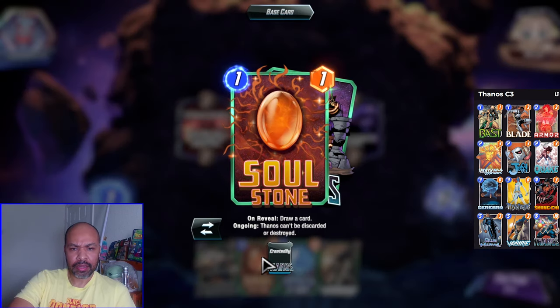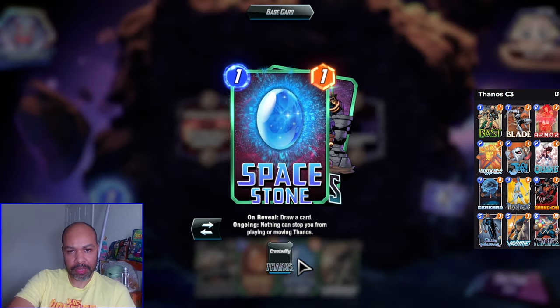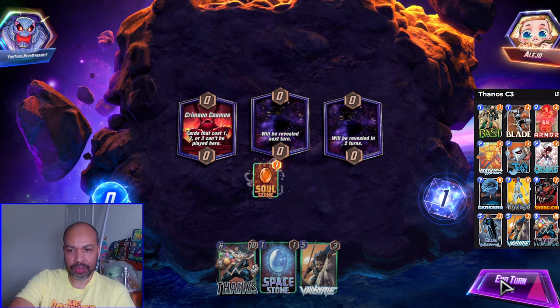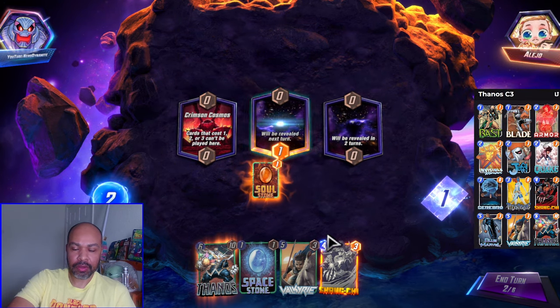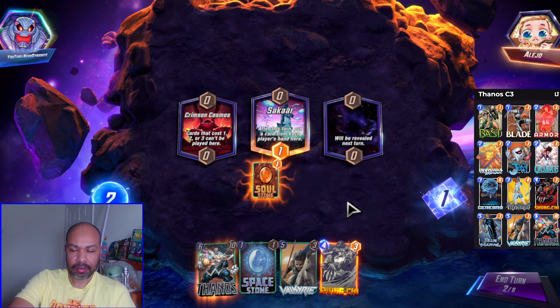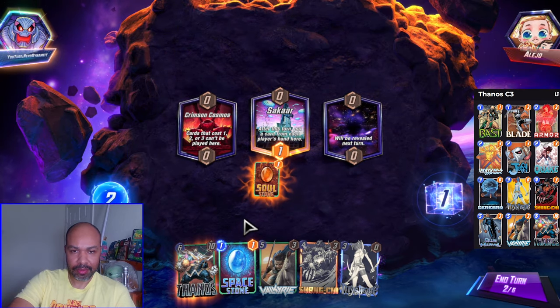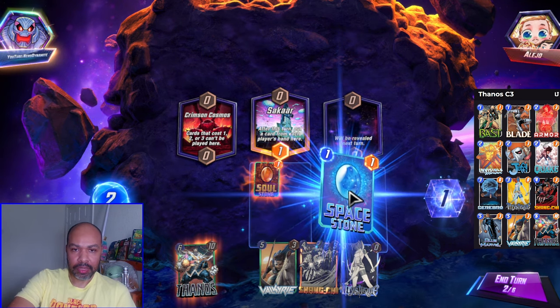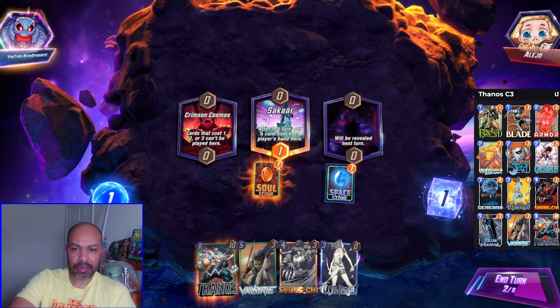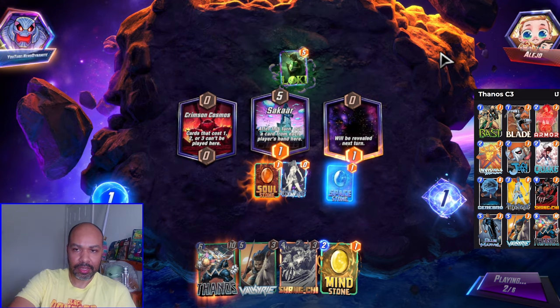Crimson Cosmos. What does Soul Stone do? I forget what all the stones do, so you're going to see me constantly clicking on them. They both draw a card, can't be destroyed, nothing can stop you from playing or moving. We will just play Soul Stone mid. We are going up against an Arishem deck, so both Valkyrie and Shang-Chi are good into that. I will play Space Stone here.